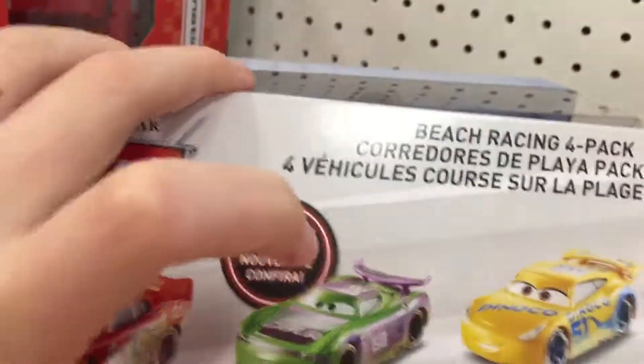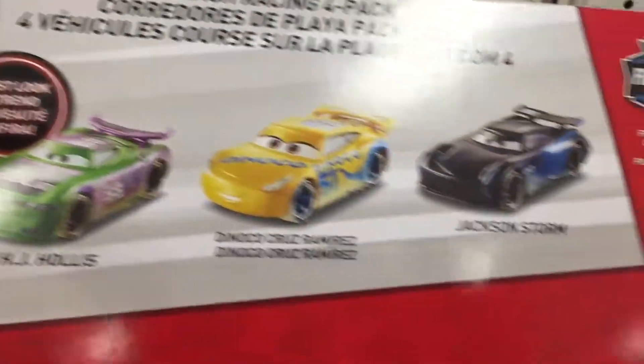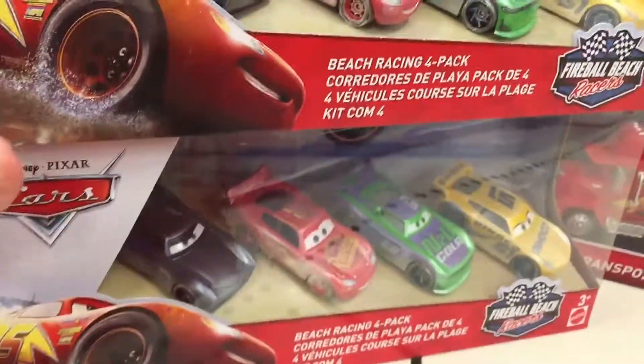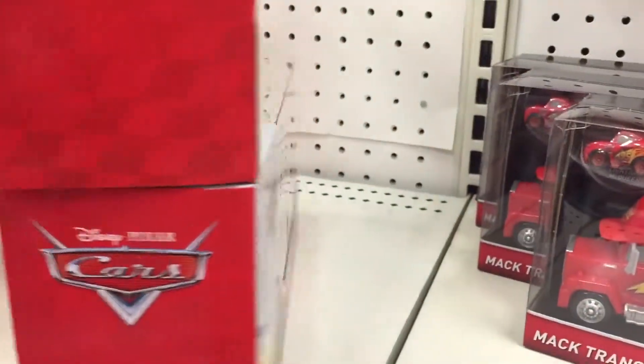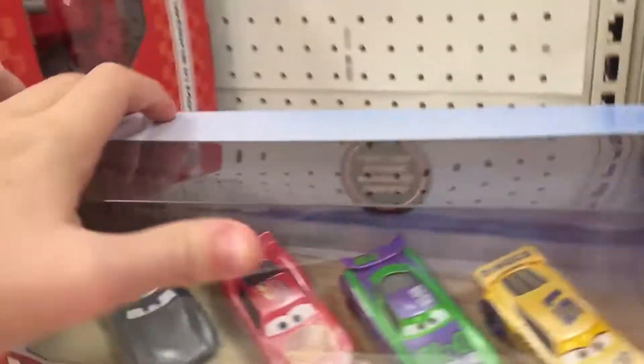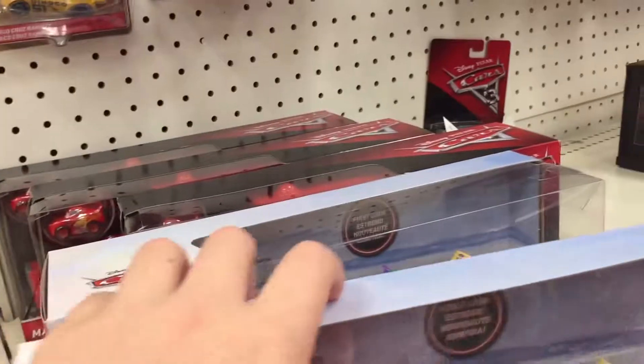What's on the back? They're just the regular Fireball Beach Racers — Lightning, H.J., Cruz, and Jackson. No more. They got two of these Fireball Beach Racing 4-packs. Probably get the better one — I mean, I'll probably get the worst one and open that one up. Alright.